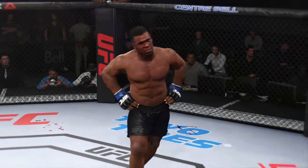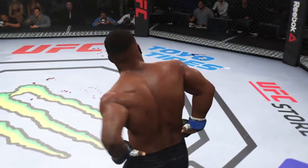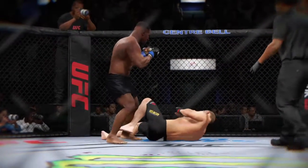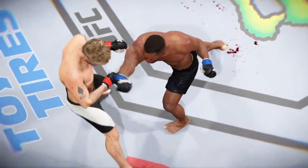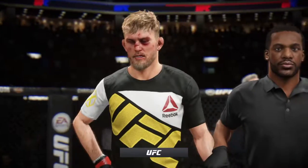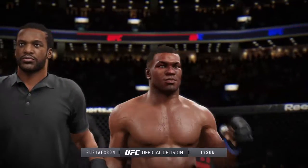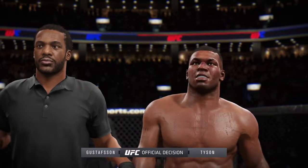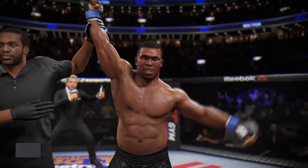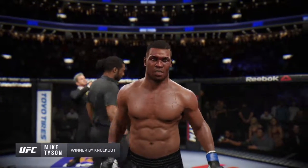Beautiful accuracy on the right hand for the victory. Time now for our fight replay. This is the shot that drops him — perfect technique. He's clearly hurt badly here. Let's take a look at it one more time — here's the knockdown. Vicious strike. Bruce Buffer has the official decision: referee Herb Dean is calling the stop at one minute 58 seconds of round number two. The winner by knockout — Iron Mike Tyson! Mike Tyson wins by knockout.